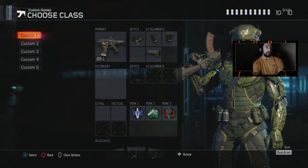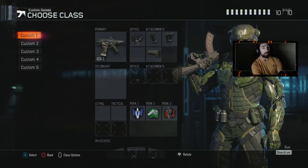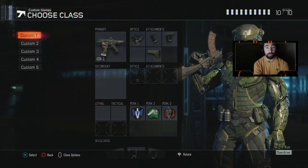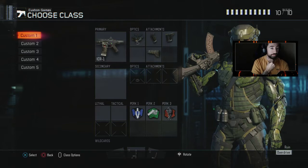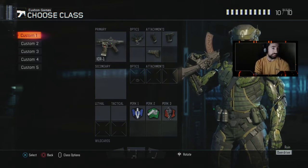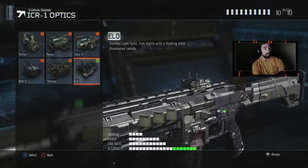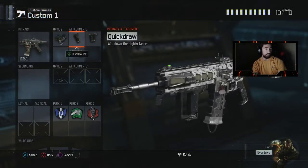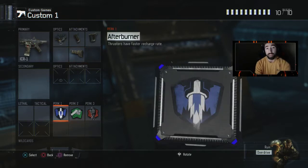Let's start off with the first AR that I highly suggest using, mainly because the recoil on it is basically zero. When you shoot it, it's kind of like the ACR in Modern Warfare 3, in my opinion. This is the ICR — it's an assault rifle. I have the ELO optic sights on it, quick draw, grip, and stock.